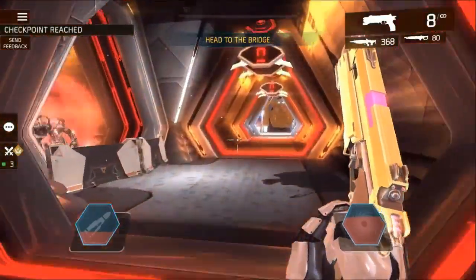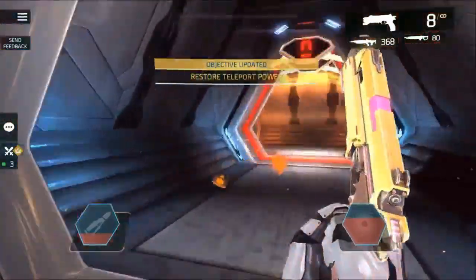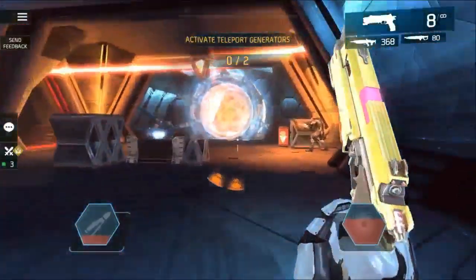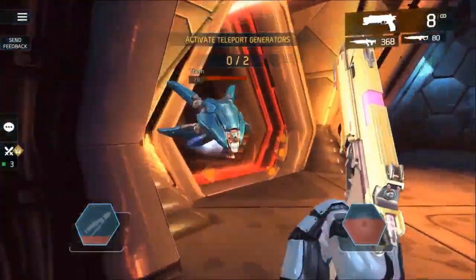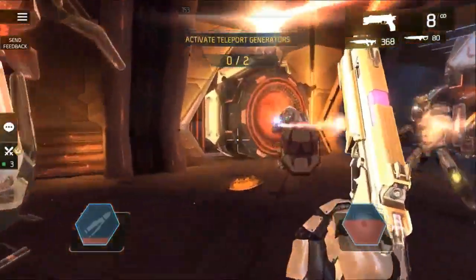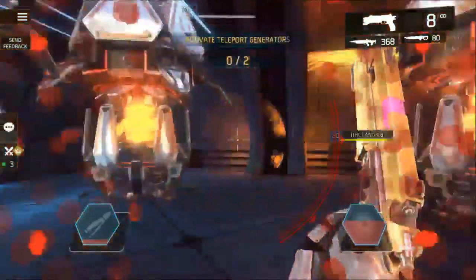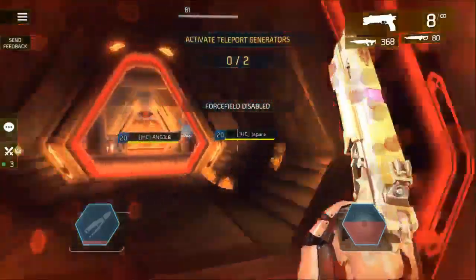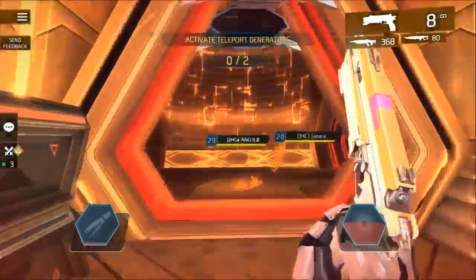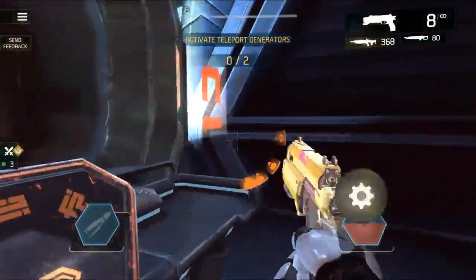My friend clicks the switch, the door opens, and I'm ready to go. You're gonna take two rights and two lefts — so right, right again, then left, then left again. Ignore everything and move to that corridor. Behind the shield there's a switch — you have to activate that switch, which opens access to the first generator. You come back from where you entered and go straight ahead — that door is now open.